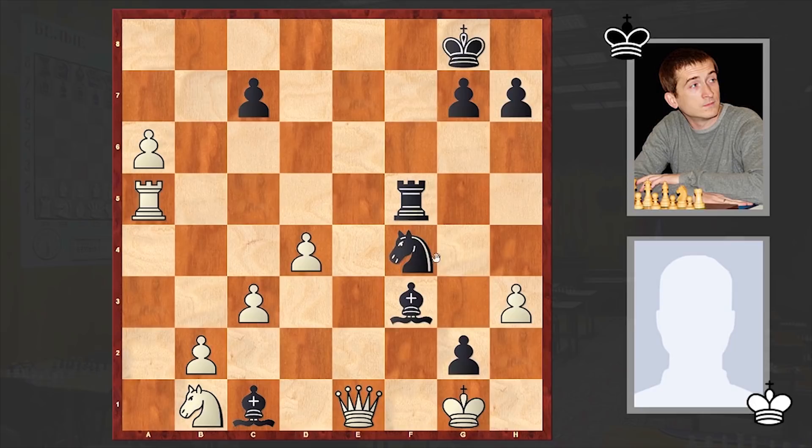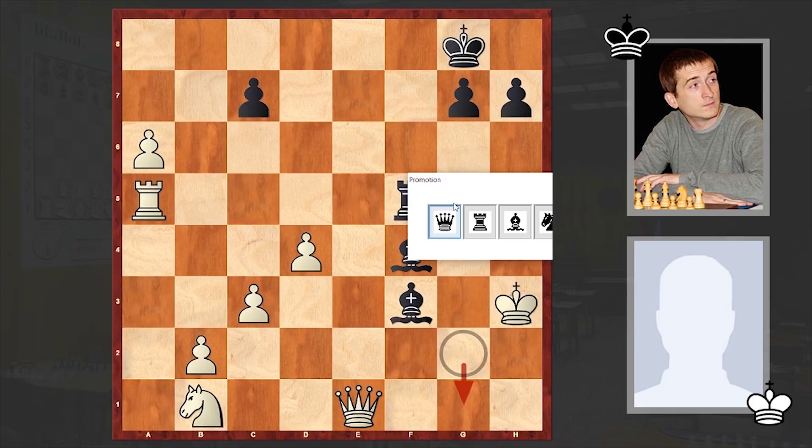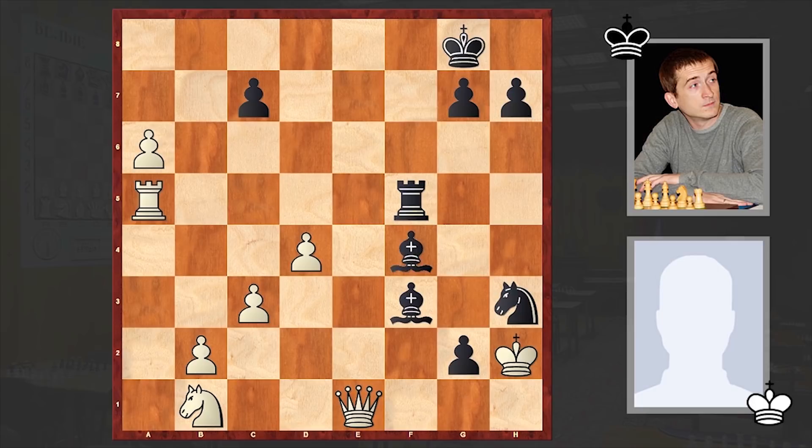There comes Bxf3, Bxa6, Nxh3 check, Kh2, Bxf4 check — sacrificing the knight as well, but another knight is going to be born. Of course here a g1-queen is also winning, but Gajewski chose a sparkling continuation and went for a knight promotion. So you are first sacrificing your knight, and then promoting the pawn to a knight — a study-like continuation, very impressive.